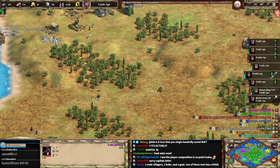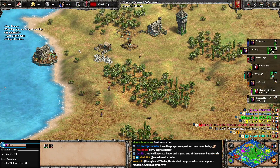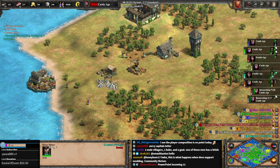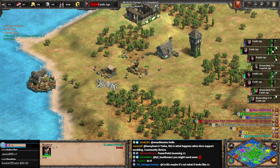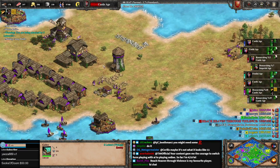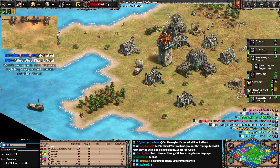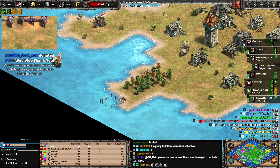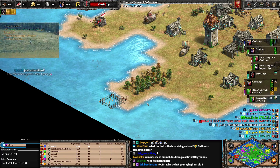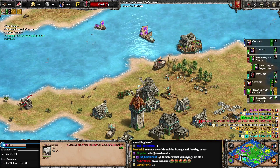Nox is about to lose an archer to a wolf — that was really close. I see a lot of aggression. Don't attack Teal, my guy! Teal doesn't have Loom. He actually made a galley, and Nox made galleys too. Luis is getting picked on. Someone says 'fishing ships' sounds like fish and chips — cheers from your wife!